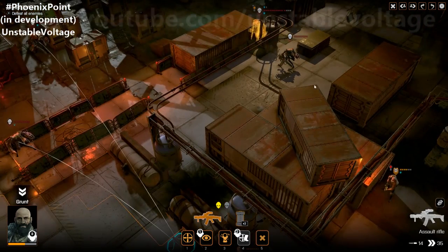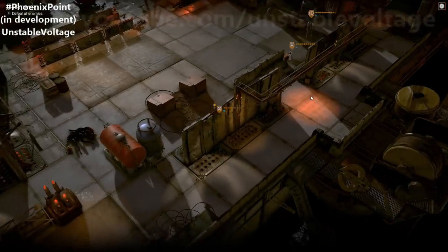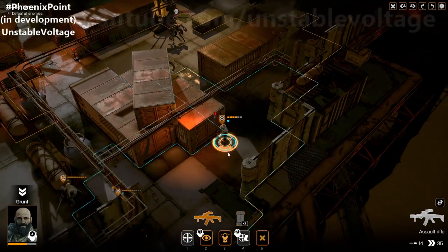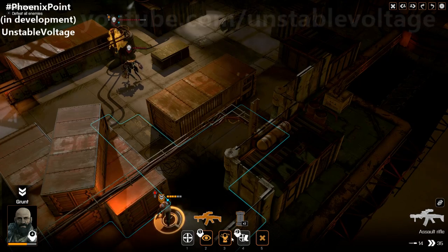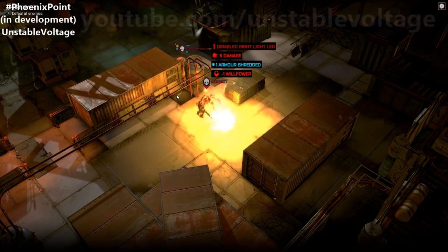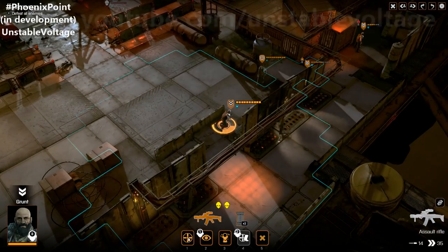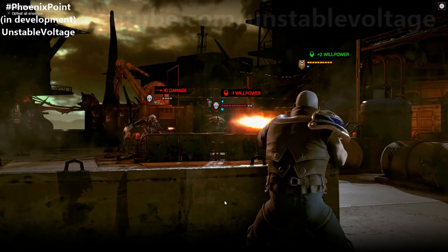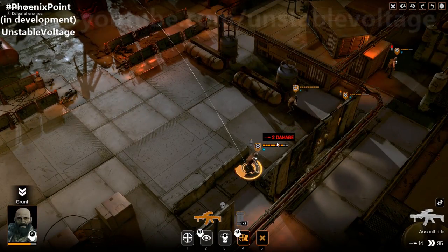We've taken quite a lot of damage already. Let's try to get a grenade over there. I could do some damage — let's throw one out there. It shreds armour and does some damage. We have vision on a couple of targets. Let's try and take one of them out — a dead alien is definitely a good alien. They return fire and did some damage to us but didn't kill us.